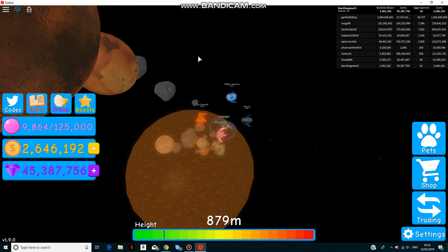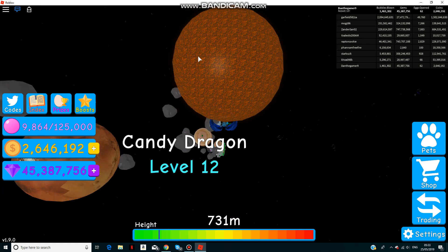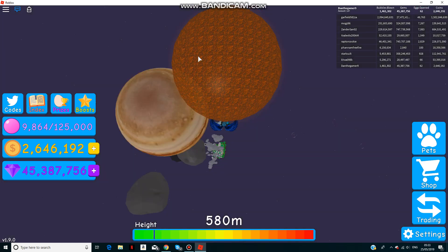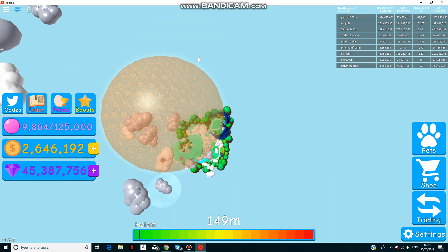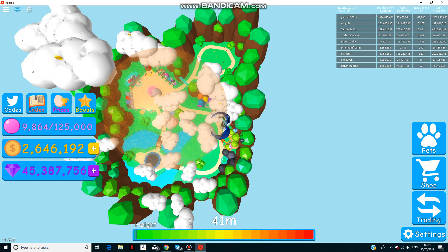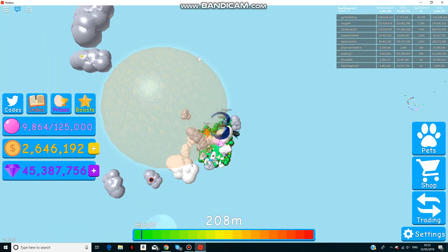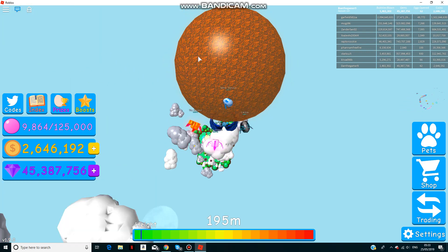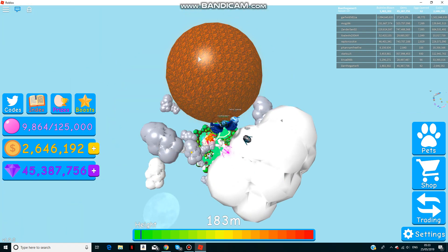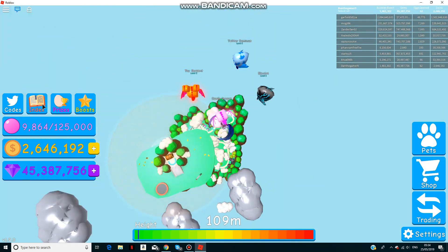Hello there and welcome back to another video. Today we're going to be playing some Bubblegum Simulator and I'm going to be showing you three new codes in the game, because the new update just came out. I'm pretty bad at this game — like, I'm worse than most in the server — but anyway, let's get into the codes and we'll be opening a few boxes.